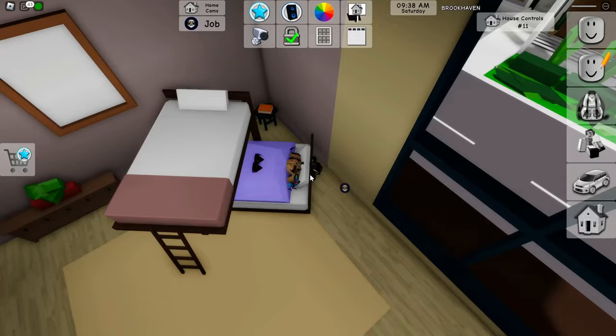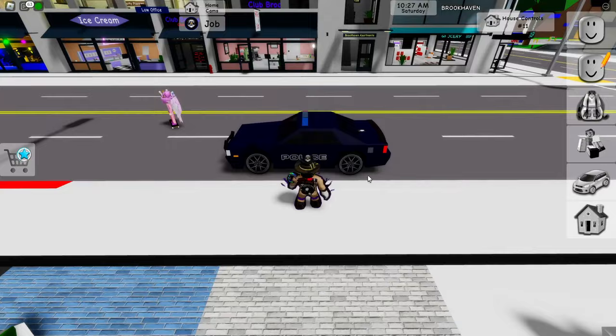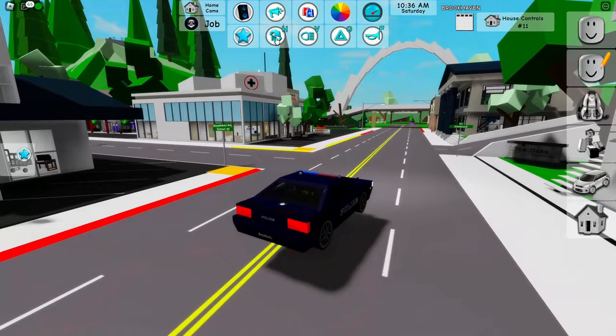Now go ahead and go over to the street right over here and basically get yourself the same car. Just sit on the car, drive it a little, and click on every single thing in here. I think I clicked on everything.